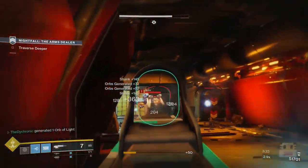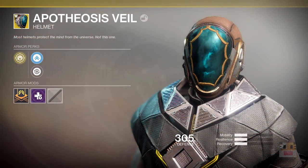Without further ado, let's talk about the first one — Apotheosis Veil, a returning exotic from Destiny 1 that allowed you to immediately regenerate health, melee, and grenade energy upon activating your super. The symbol looks very similar to the previous one. The motto reads: 'Most helmets protect the mind from the universe. Not this one.' Hopefully it's the same as the previous one. There are a couple of different perks, but this one gives you all of it — your health, your grenade, and your melee. Definitely something very useful, and it does not look like it's attached to a specific super.